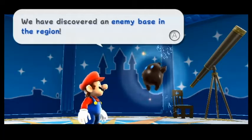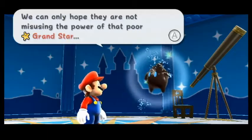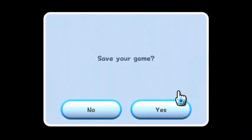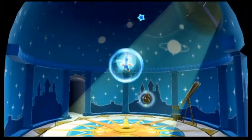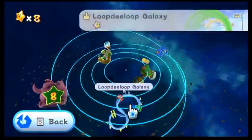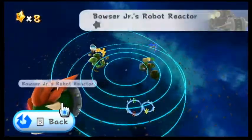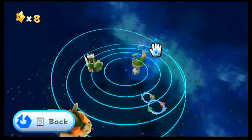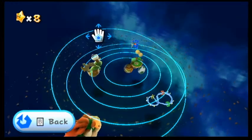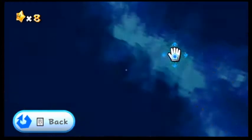We have discovered an enemy base in the region — we can only hope they are not misusing the power of that poor grand star. My kitty's napping with me — she's sitting next to me and it's very cute. We have gotten a new star and there is a new galaxy, which looks like a giant Bowser — it's Bowser Jr.'s robot reactor. Before that though, I will be doing the Flip Switch Galaxy and Sweet Sweet Galaxy. Next will be Flip Switch Galaxy, so I will see you guys in that one.